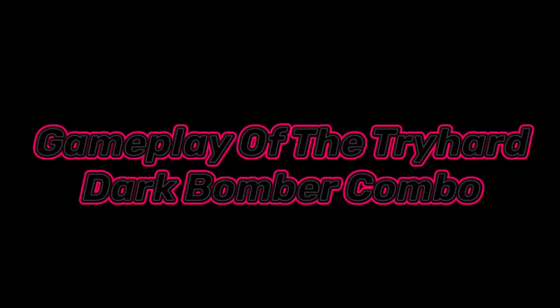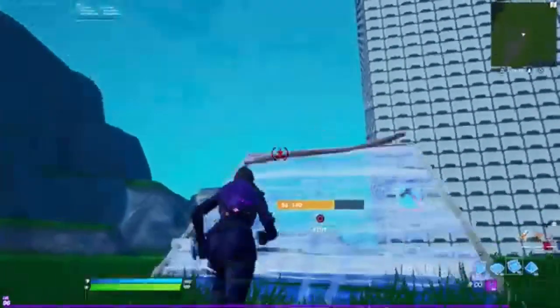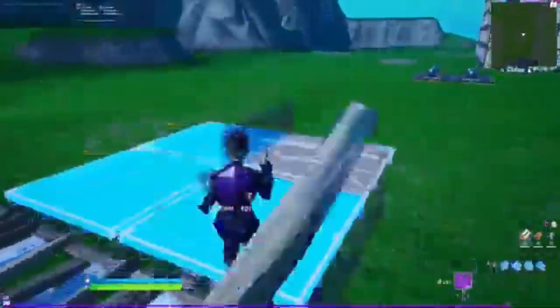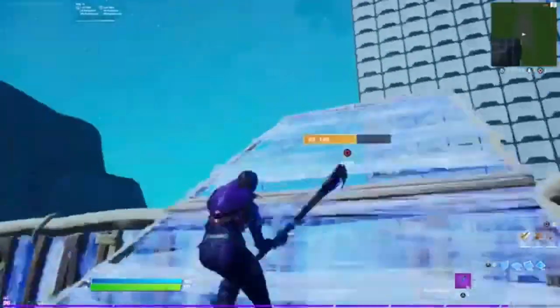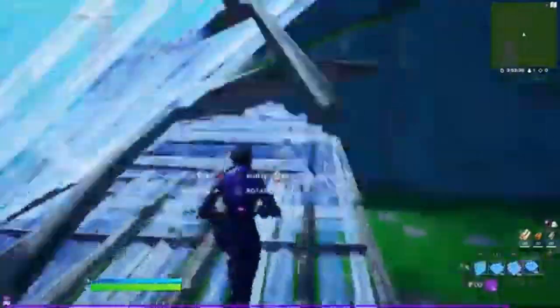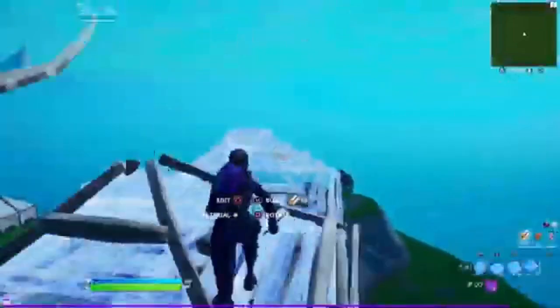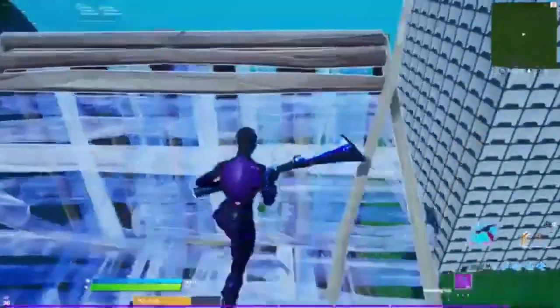Here's gameplay of the combo — everything matches each other. The whole dark series is a sweat series, starting with the Dark Bomber skin. Face Sway used it as his main skin, so it's automatically a sweat skin when you see it. It's just a clean combo overall — not too many colors, everything stays the same color scheme. You'll see me rocking this combo a lot. Comment what you'd rate it and any changes you'd make.